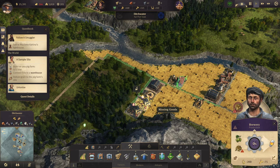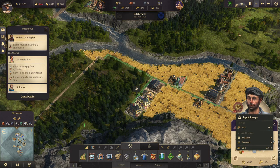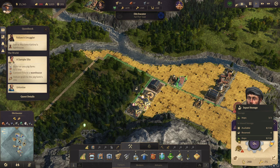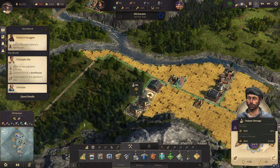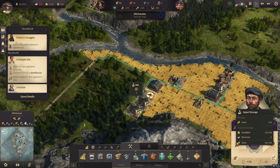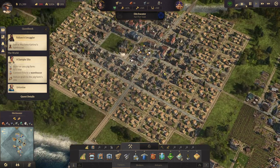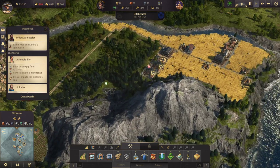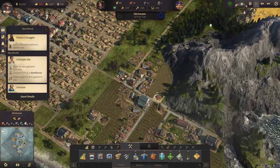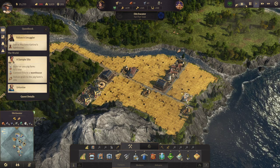We finally managed to get the beer production going. It still needs malt — it needs four malt and three hops. I have to figure out the exact ratios next episode. Beer production is finally built, not quite running yet, but we will get it there. Let's finish this episode and see you in the next one.